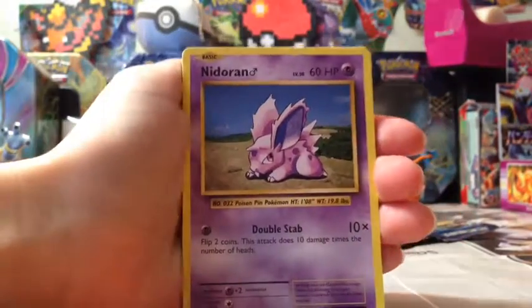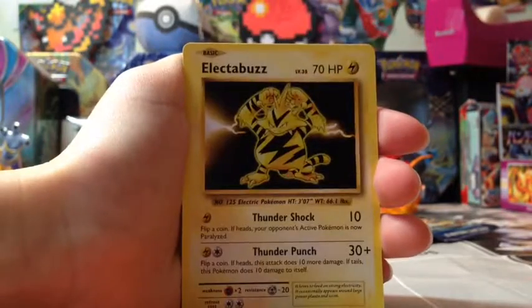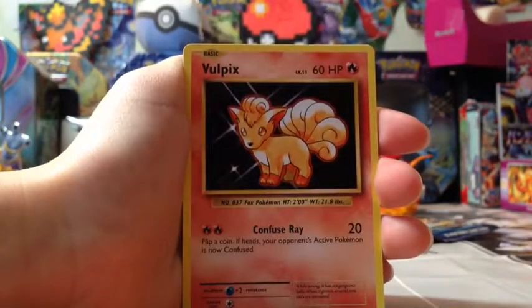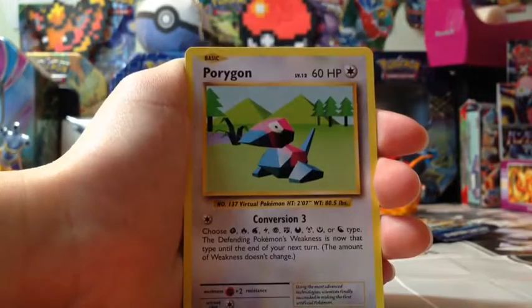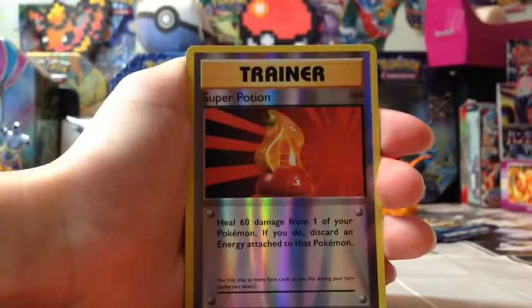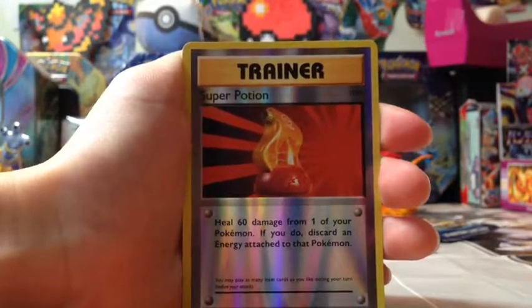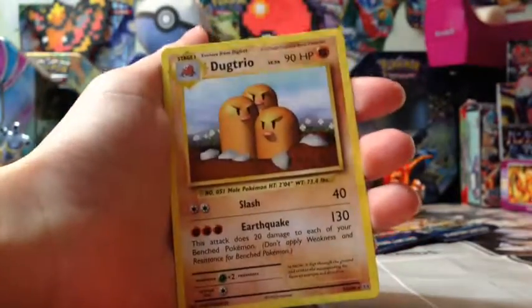Here's the code. First we've got Nidoran, Ponyta, Drowzee, Electabuzz, Vulpix, Pidgeot Spirit Link, Porygon - look at this art style, you just gotta love it. Full Heal trainer card. The reverse is a Super Potion, and the rare in the pack is a Dugtrio.